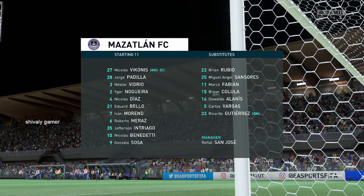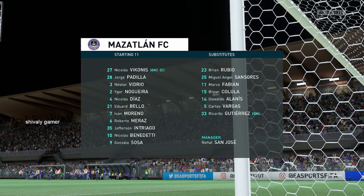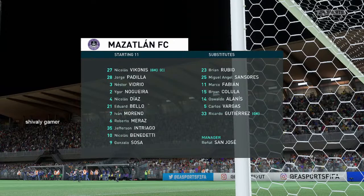This is how the visitors will set up today. It's a flat 4-5-1, which would suggest they're going to try and play on the counter-attack. However, that will only work if they don't drop too deep and can support the main striker.